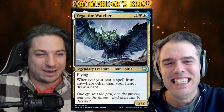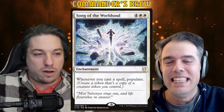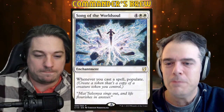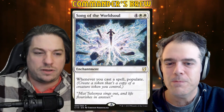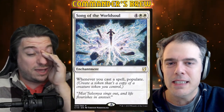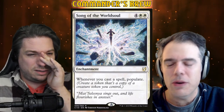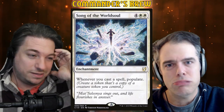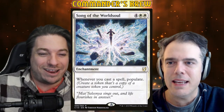The card I'm talking about is Song of the World Soul — for white white, it's an enchantment from the commander deck. Whenever you cast a spell, populate. This card flew under the radar; for something this cool, it should be way more famous.